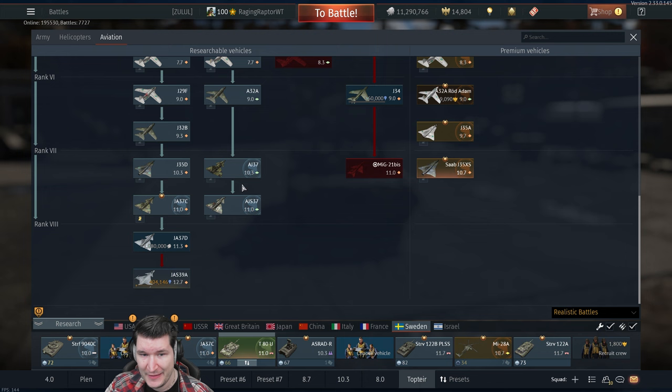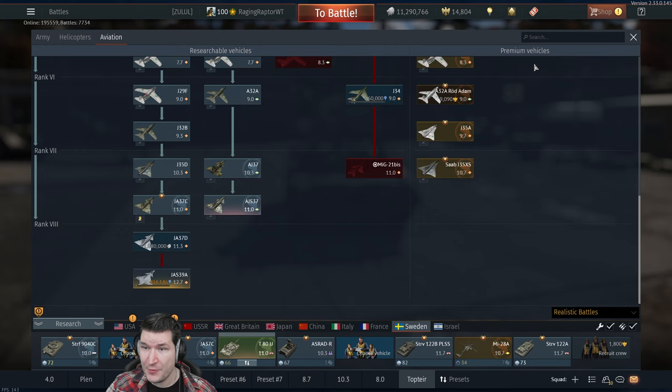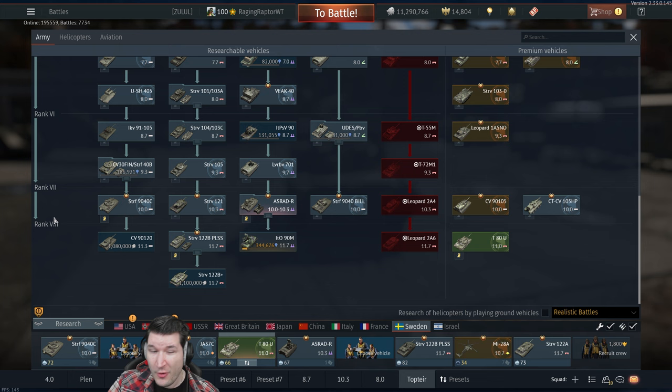Technically, 11.0 for Sweden in the late game is not too bad. You still have the AJS-37 with up to four Mavericks, which is not bad. You can get the Viggen as well, which is great. But other than that, you'll obviously want to be looking further to 11.7, so you'll definitely be down-tiering yourself if you get this thing.